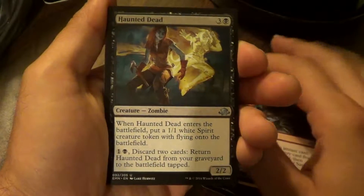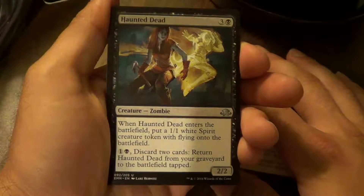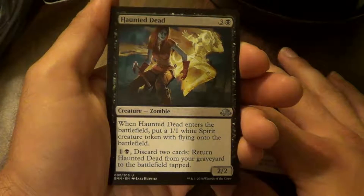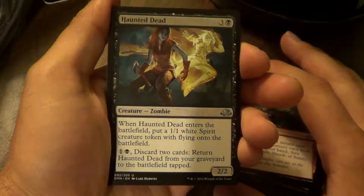Haunted Dead. When Haunted Dead enters the battlefield, put a 1/1 Flying Spirit Creature token onto the battlefield. Pay one and one black, discard two cards: Return Haunted Dead from your graveyard to the battlefield tapped.